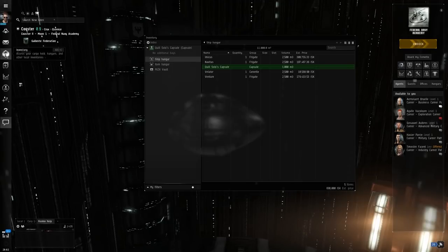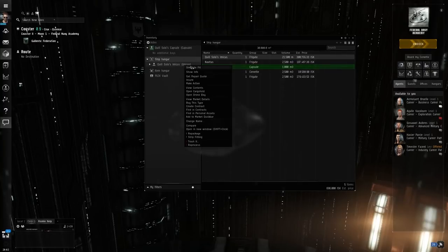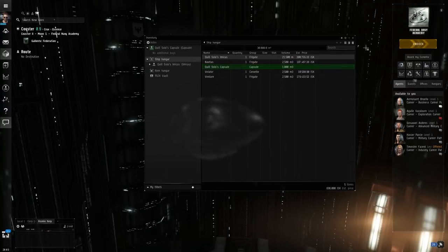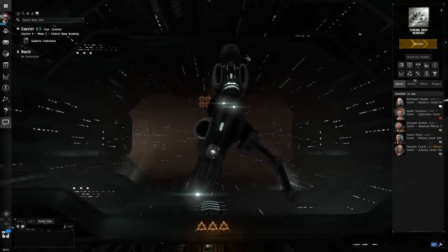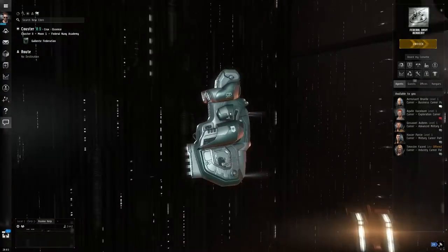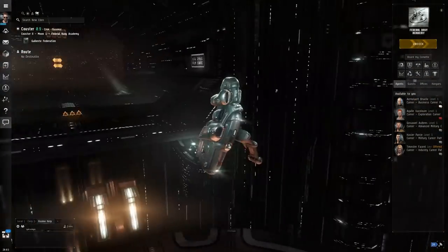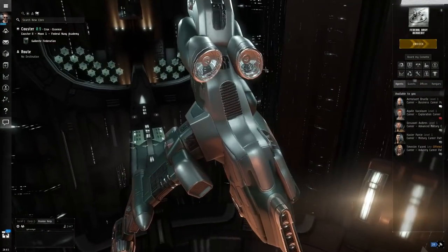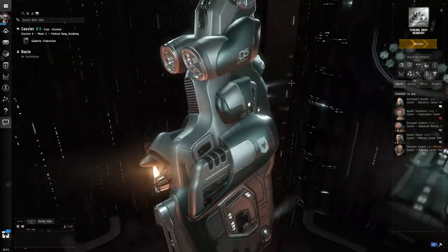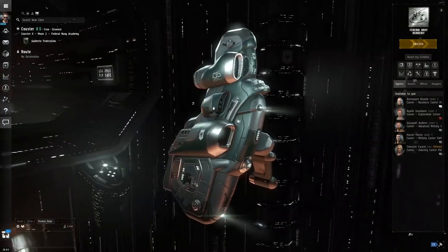As a Galente, the ship I have access to as a reward from the exploration career will be the Imicus. You can basically fly anything you want in this game. I'm going to go ahead and assemble the ship — it was currently in a box. Now it's been unboxed and I'm going to get into it and make it active. There we go. I think it's a neat-looking ship because it's asymmetrical — I don't know why they designed it this way, but it's really cool and certainly stands out. It's got these really shiny exhaust ports, totally chromed out. A very interesting little design.